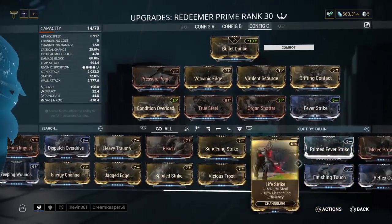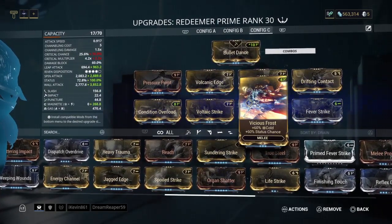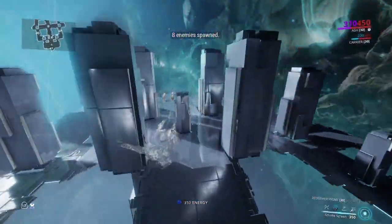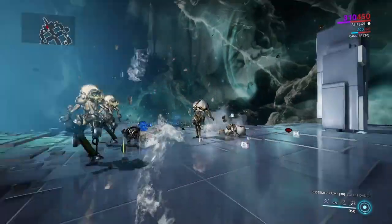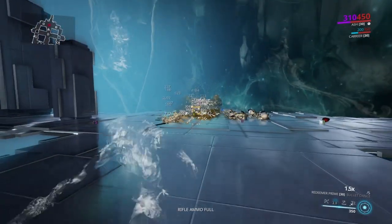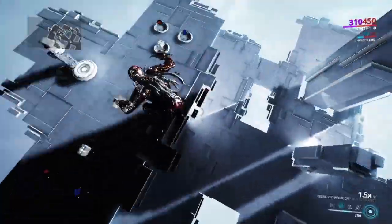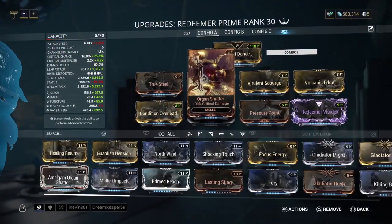Alright, Fever Strike, and we're gonna use a pair of dual stats. 100% status — perfect. Magnetic and gas; we should have more gas than magnetic. This is obviously gonna be quite a bit weaker because a damage status chance Riven for pure gas is hard to come by. But as you can see, it still instakills. Even without the stealth multiplier the damage is only slightly lower. You can clearly see it's still a very viable one-shot machine.